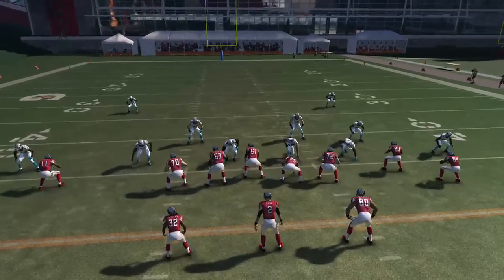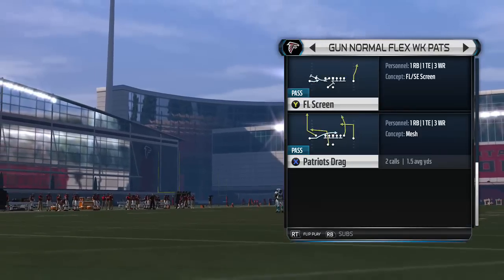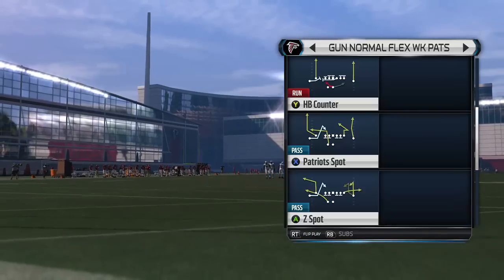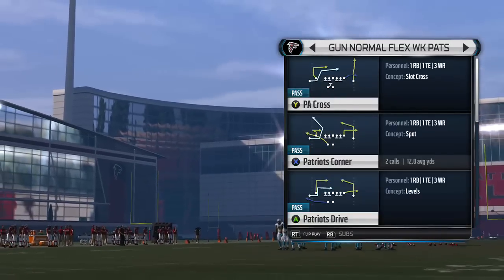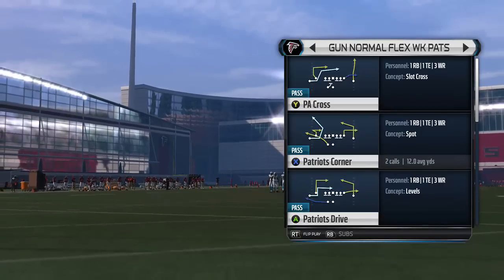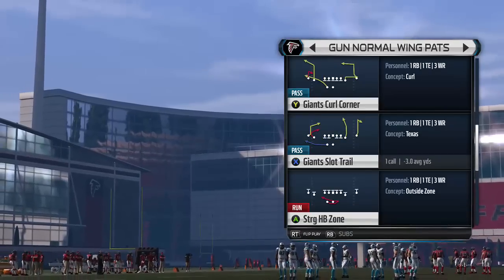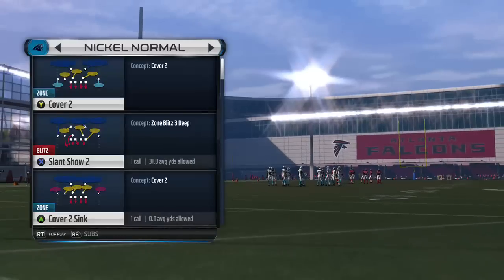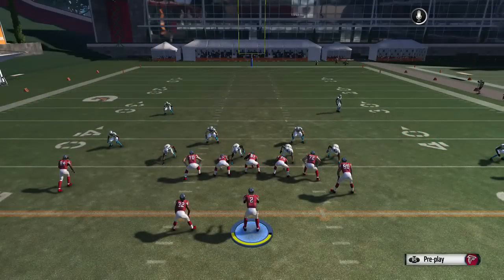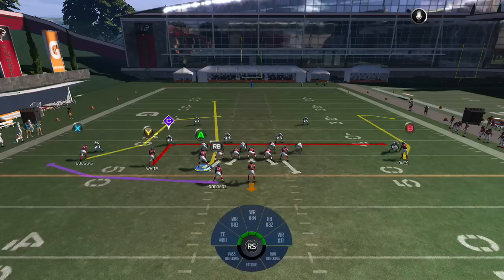Next we're going to go to my next formation, which is going to be called the Gun Normal Wing Pats, and the play is going to be called the Giant Slot Trail. You're going to take the Y, put them on an in route, and you're going to motion the A receiver. The play is going to go to the X receiver here.